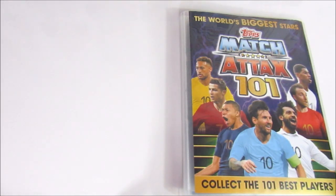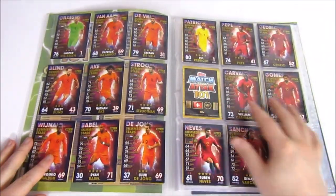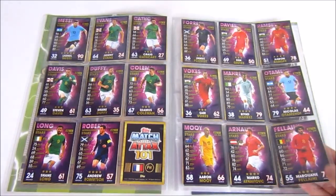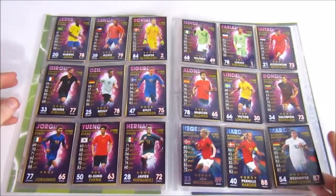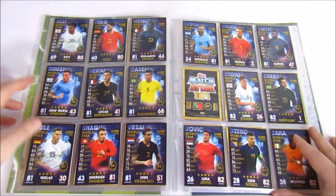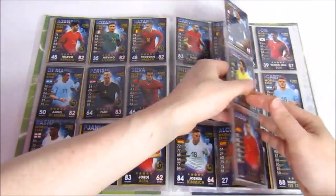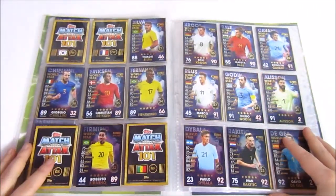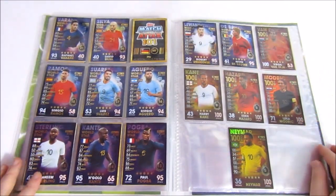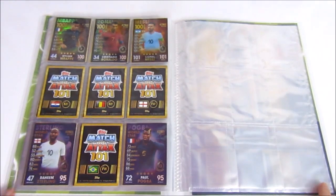For the 1819 collection we can actually do it — we only need 12 cards! One summer star: Guerrero. Two international stars: Modric and Ryan Fraser. We've done the women's superstars. One legend: Kenny Dalglish. We need a few world stars but we're doing pretty well. For 100 clubs we need Griezmann and Salah. Twelve cards and 10 packs left — this is possible. Let's see if we can do it!